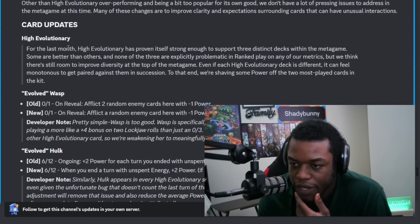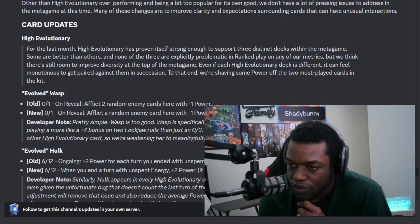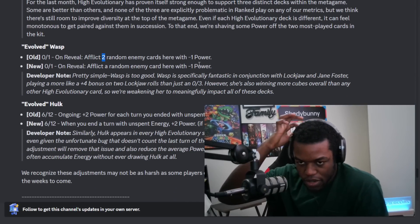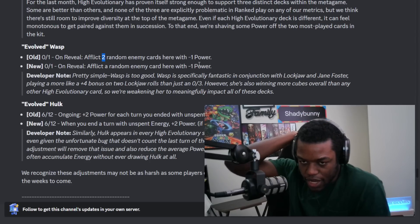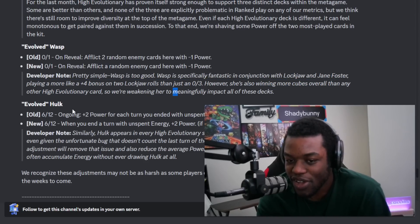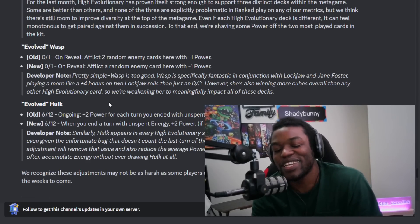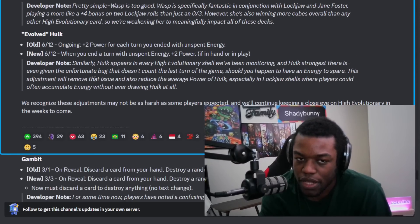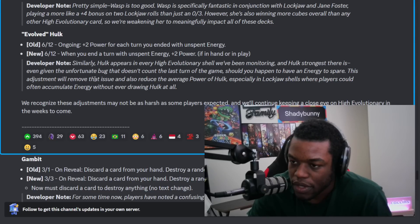New balance updates. High Evolutionary — this is definitely a big card to adjust. They're shaving off power. Wasp is losing — going from two random to one power. And especially with Lockjaw it's crazy. She's winning more cubes overall than any other High Evolutionary card. Hulk is fake news — Wasp is the best. That makes sense actually. You're playing Wasp and Hulk together, but it makes sense that Wasp is so strong, especially when played with an evolved Hulk.